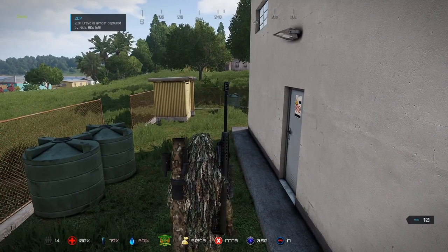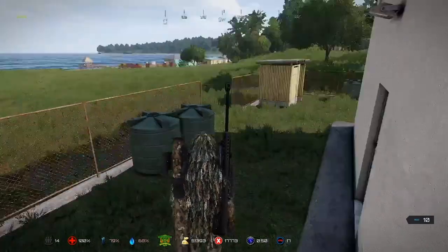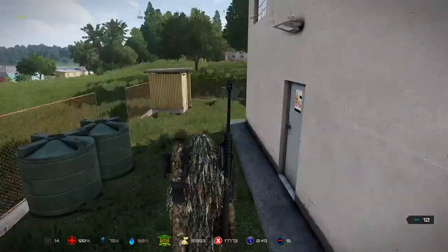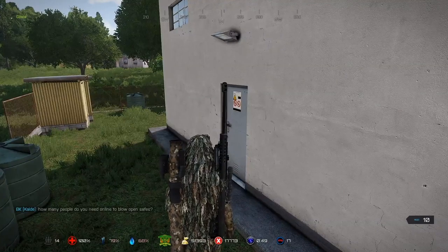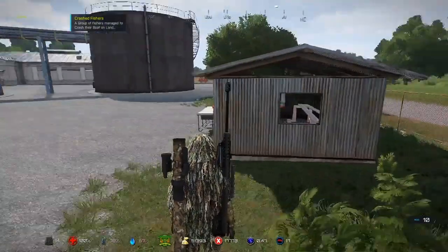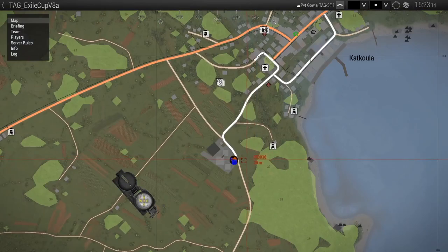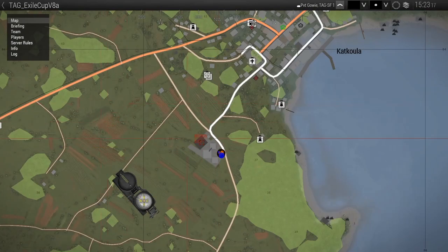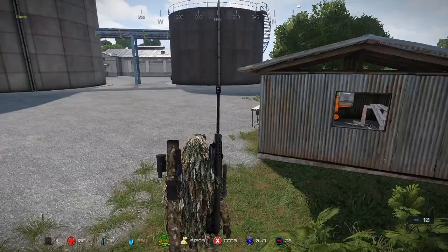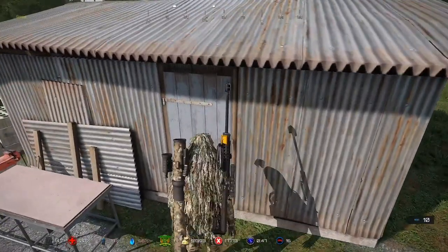Now we're just going to go and find ourselves a concrete mixer. We've come to one of the concrete mixers down at the bottom half of the map. We've got to be careful because a mission just cleared over to our west. We're going to get inside where the concrete mixer is and shut the door behind us, then get into crafting.